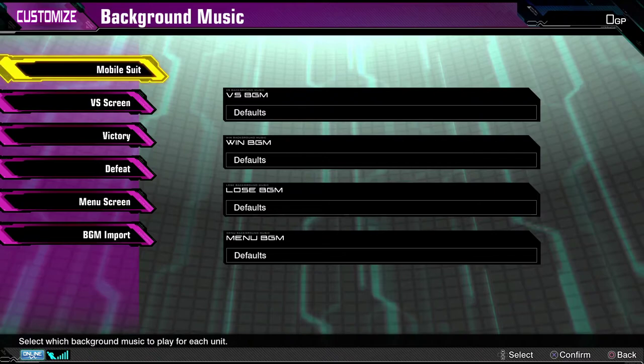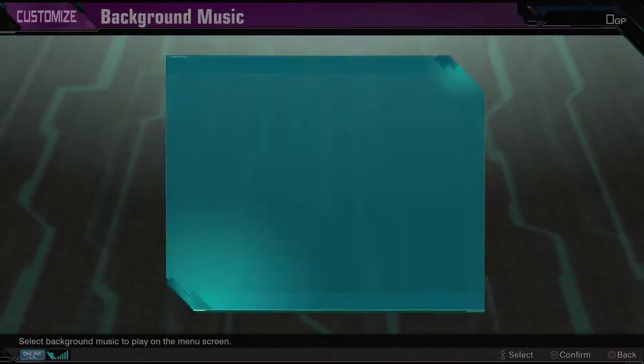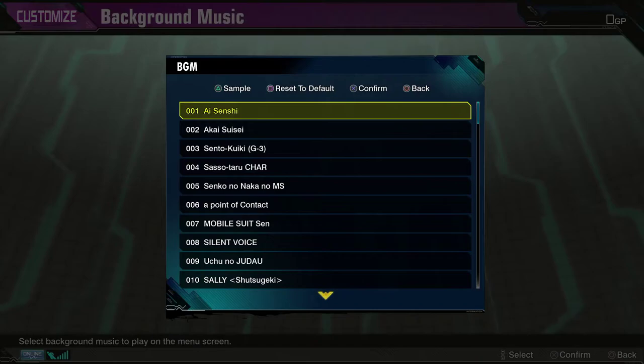If you go down here to the menu screen, you'll be able to see them all. As you can see, you can set the music for mobile suits, virtual screens, victory screens, defeat screens, menu screens, and import songs of your own to be able to play.